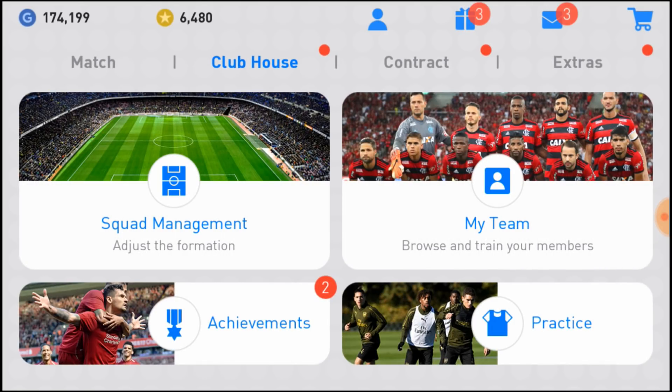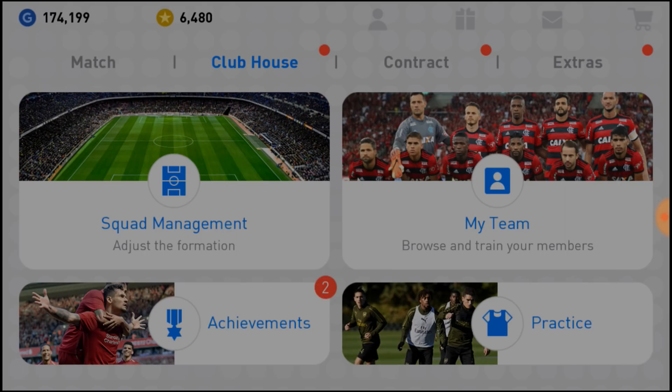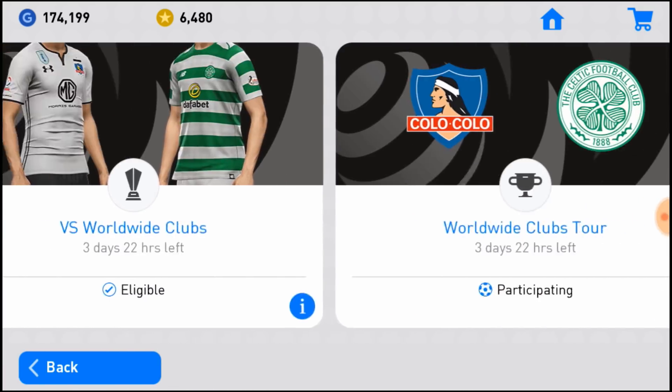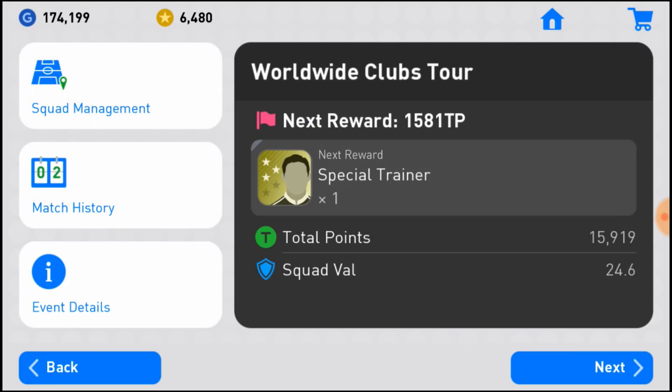Now we'll get two options: either to resume the match or discard the match. So we're going to discard the match, and this is something really interesting. In the campaign event, if you discard the match, you would lose the match. But in the Tour Point event, the match would simply reset. Remember we had 15,919 Tour Points — and yes, we still have 15,919 Tour Points.